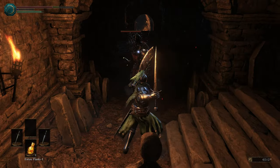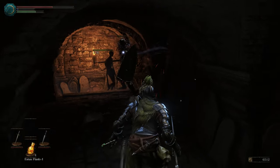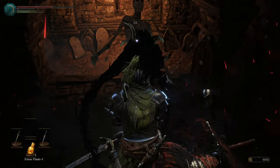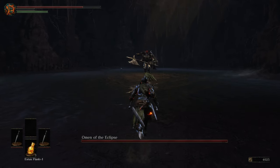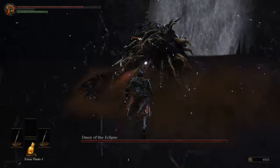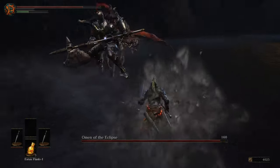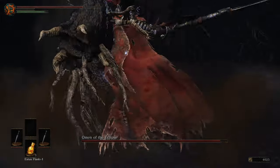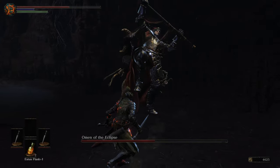Unlocking the shortcut where the Estus Shards normally are is very important because there's not a bonfire in its vanilla location. The Catacombs are mostly untouched save the new area they created and the boss at the end of it, though they did also add Lothric Knights towards the end of the Catacombs. Omen of the Eclipse is an optional boss and doesn't drop anything significant currently. It's just a reskinned God of War Phase 1, and honestly despite using power stanced straight swords, I didn't miss the jumping attacks I would have otherwise abused in Elden Ring.